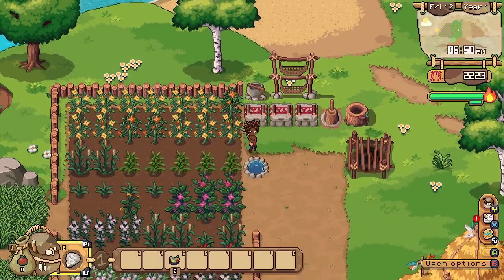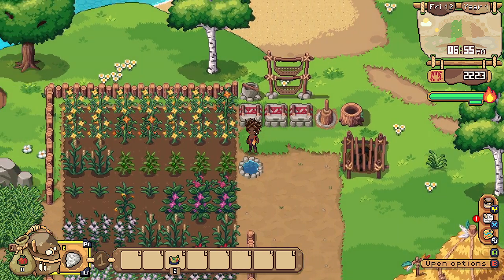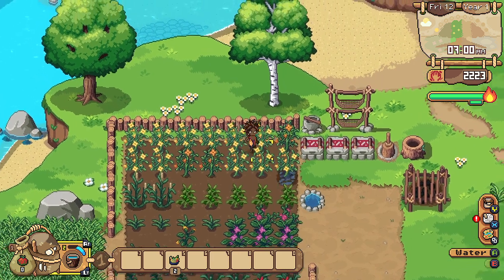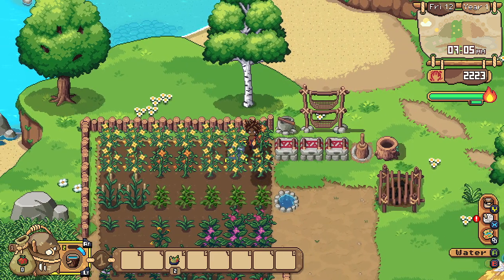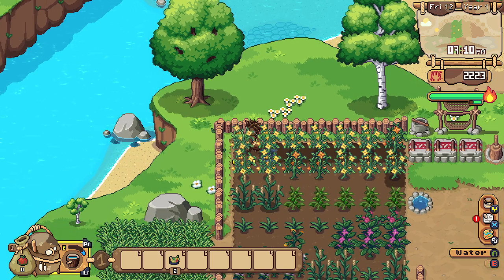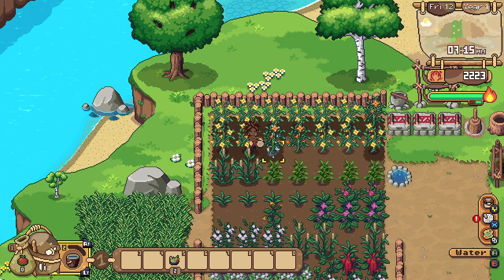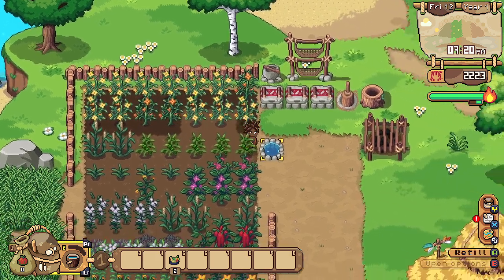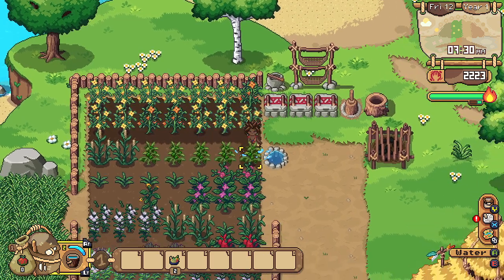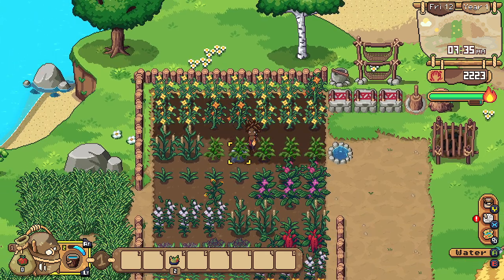I'm just going to hang on to this baba ganoush because that's what we're going to be eating today at some point. Let's get these crops all watered. Once I make some of the powdered meal, I'm going to use it on these crops because watering takes a lot of time and uses up a lot of stamina as well.